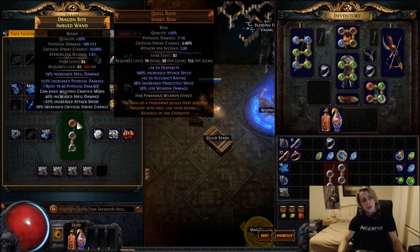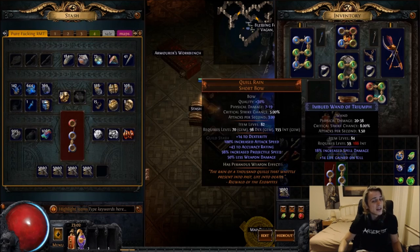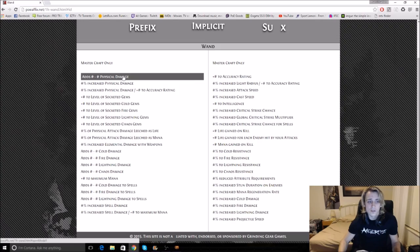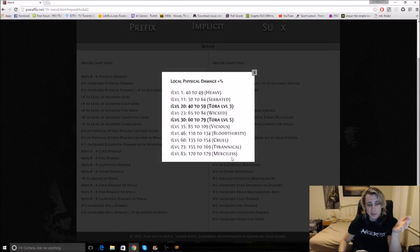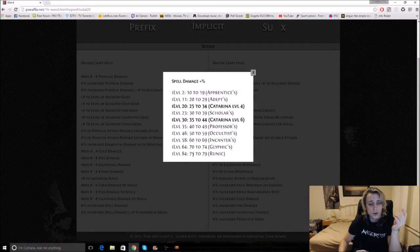Now to start off with, you need an item level 84 wand if you want the maximum output from your wand. To check item level, hit alt above the item — there it says item level 84. So start off with some blue wands at item level 84. You don't have to have 84 though — 83 is just fine. What you're looking for is Merciless, high enough to be able to roll Merciless and Dictators. But you go for item level 84 just in case you want to hit the Runic mod.